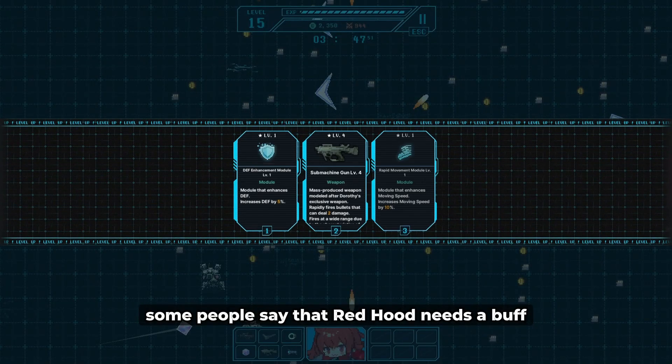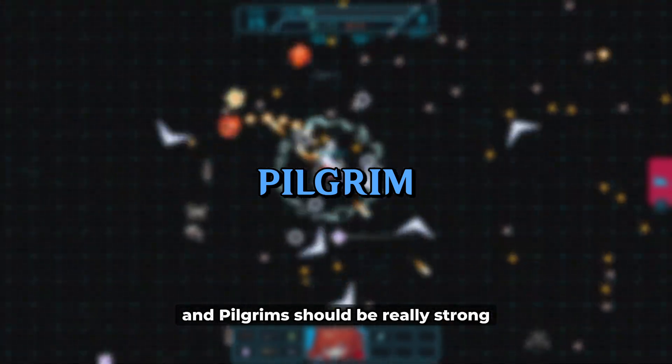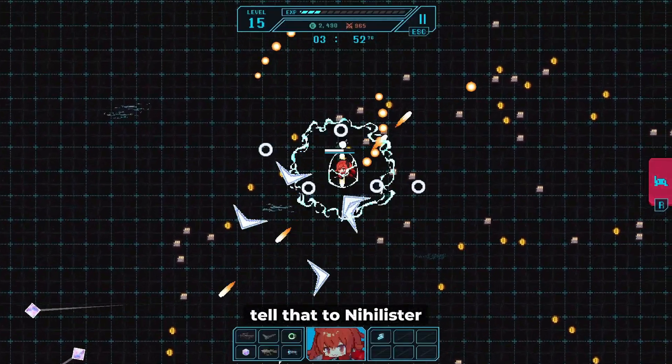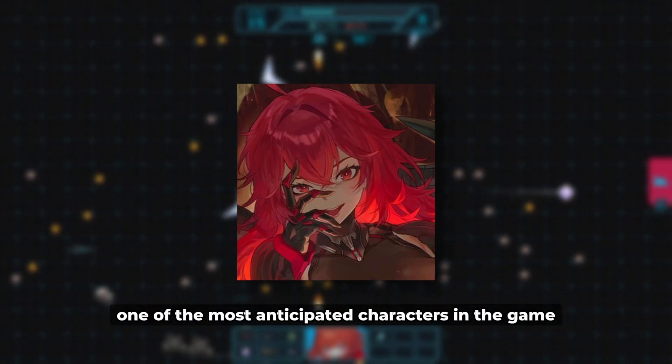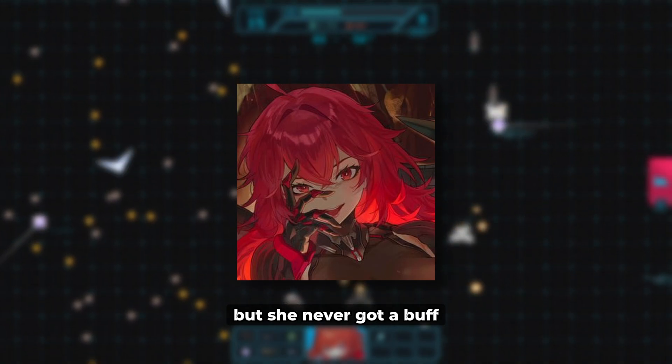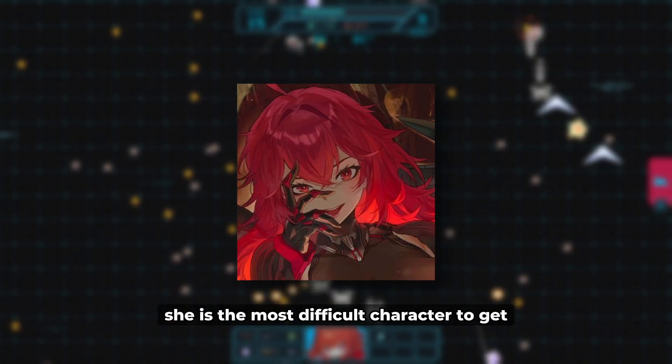Some people say that Red Hood needs a buff because she is a pilgrim, and pilgrims should be really strong. Well, tell that to Nihilister and Isabelle. For Nihilister especially, she was also one of the most anticipated characters in the game, but she never got a buff — not to mention that she is the most difficult character to get.